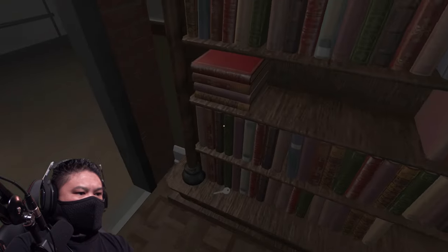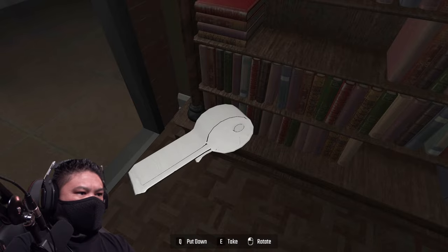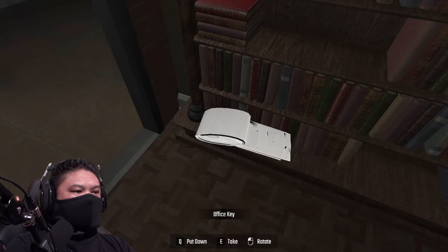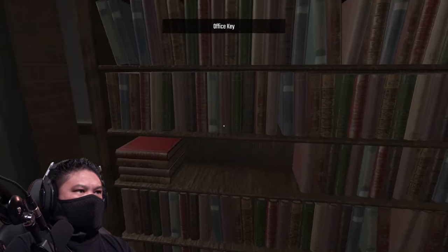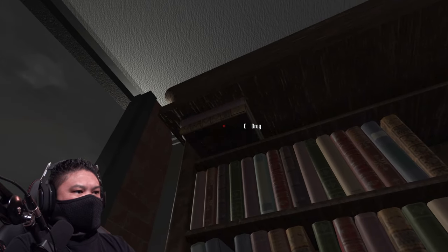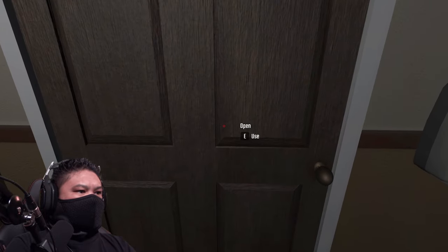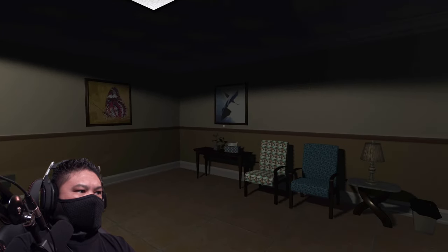Oh, there's a key — got it! Holy sheist, that is a fat key, that is the thickest fattest key I've ever seen. Okay, I see — underneath the pages. I'm assuming this is the key to this door. Yeah — oh! She's gone. Yo, tell me she didn't jump. She probably jumped.